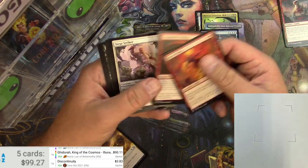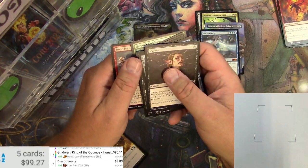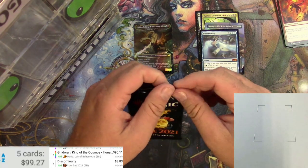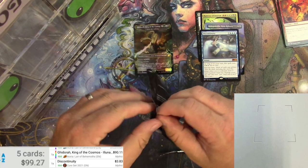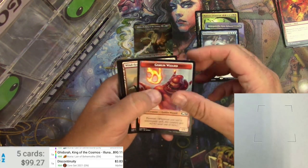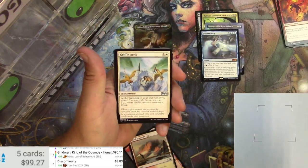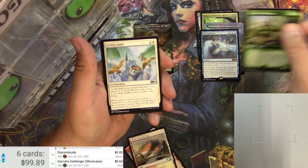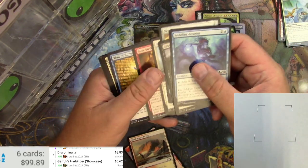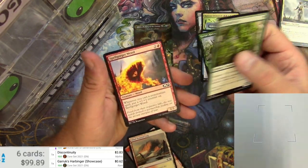Another pack of Core Set 2021 — got a Goblin Wizard, a Crags, and Garruk's Harbinger for the rare. The Garruk showcase version is about 62 cents. An Arya Patrician and some Basri's Acolyte — pulling these alternate art versions, put them in the uncommon spot.